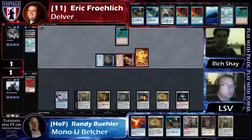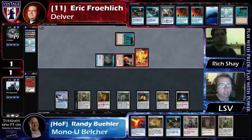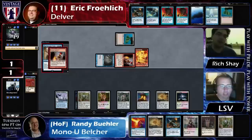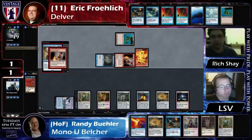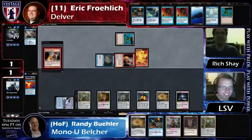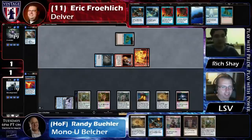Ifro can now tap out for Dig Through Time, but I don't know if I like that. You really can't Flusterstorm anything — I always want to keep Flusterstorm up, but it's just so hard to imagine Flusterstorming here. The only relevant card off this is more Forces of Will. Yeah, I think that's the only relevant card. I would definitely let this Force of Will resolve. This works out really, really well for Ifro. Ifro just hit Force of Will off his Dig Through Time, and a bonus Library of Alexandria to keep in his hand. This just works out in all sorts of ways. I'm sure Ifro was thrilled to see that.